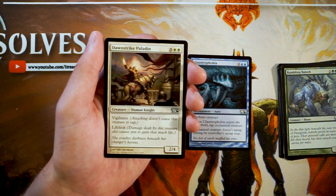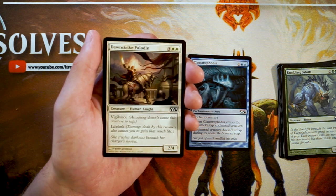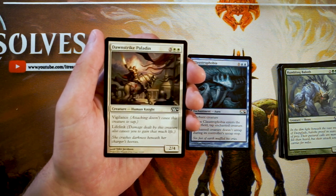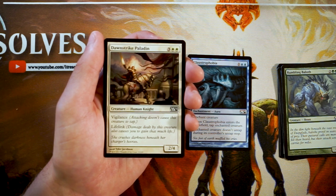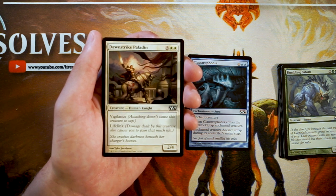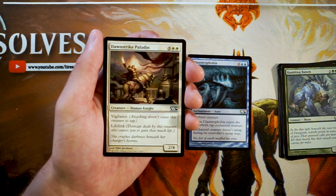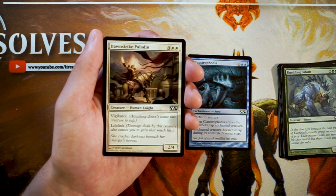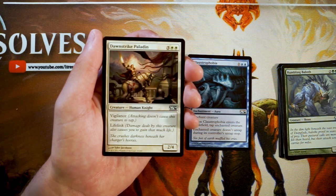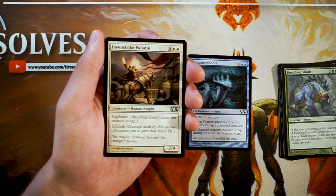Dawn Strike Paladin is a two-four for three and two white — it has vigilance, so it does not tap when it attacks, and lifelink, meaning any damage it deals also gains you that much life. Lifelink triggers even when dealing damage to a creature, not just a player or planeswalker. I'm okay with this card but I don't really love it. The keyword abilities are great but it's very high-costed for only a two-four — it'll be outpowered pretty quickly. It seems like a bit of a trap; I'd pick Claustrophobia over it.